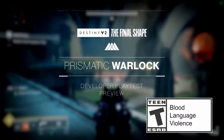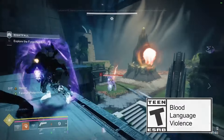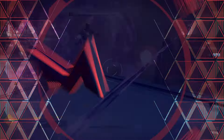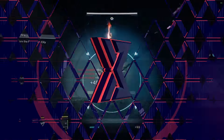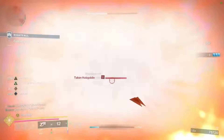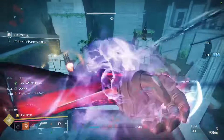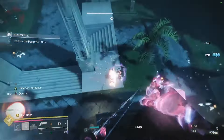Today Bungie shared some new information about the exotic class items in the This Week in Destiny update. We're going to jump right into that information now because we are less than a month away from the Final Shape, and it's getting really close to actually getting a hold of Prismatic and also those exotic class items.